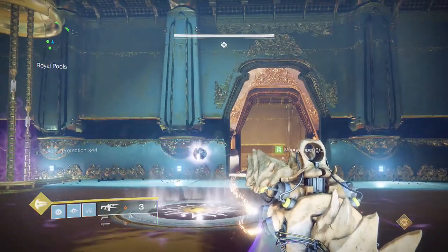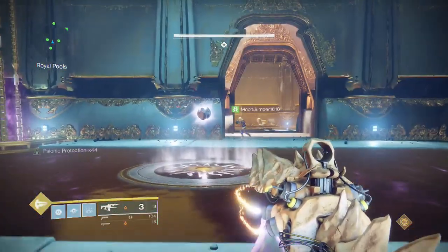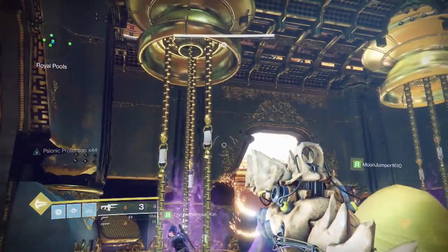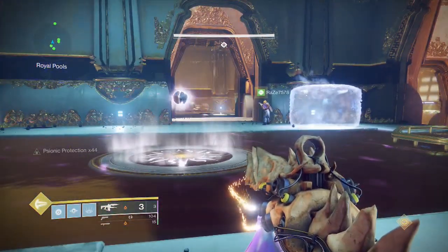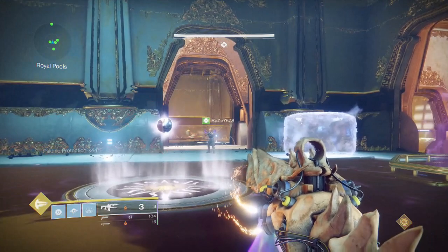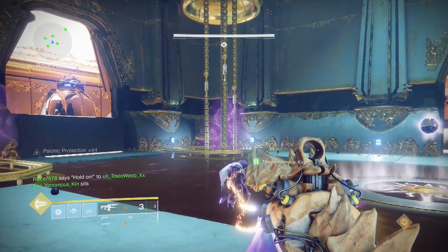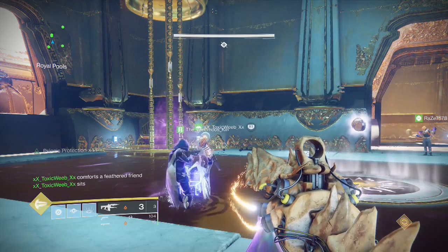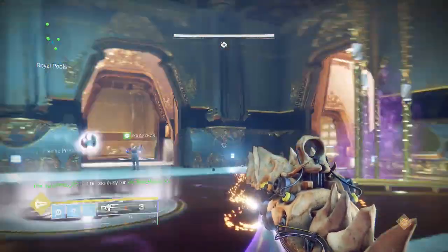If you do not have 1K and you do not have a Warlock with Chaos Reach, get a Hunter - pop Golden Gun on one lantern, which decreases the amount of time you spend taking out lanterns. Then pull out your heavies: rocket launchers with a lot of blast radius, or Xenophage. Do not use primaries, try not to use secondaries. Titan hammers that explode, Warlock Chaos Reach, or Hunters with Golden Gun plus heavy rocket launchers or 1K - that's what you want.